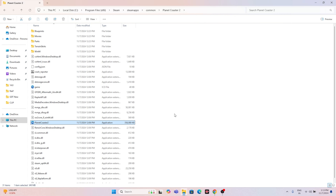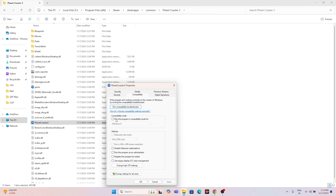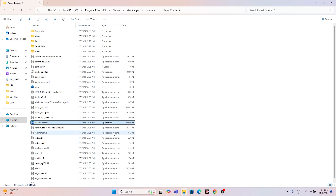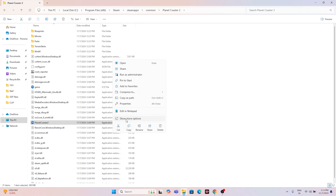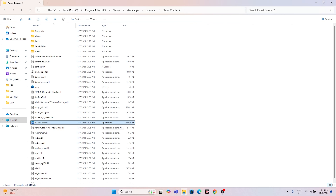If the game still has trouble after launching, try the third and fourth steps: running the game in compatibility mode and as administrator. For compatibility mode, right-click the game executable, go to Show More Options, Properties, then the Compatibility tab. Check 'Run this program in compatibility mode' and set it to Windows 7. Click Apply and OK. You can also try setting it to Windows 8.